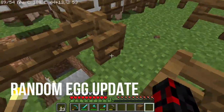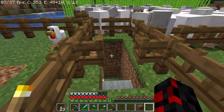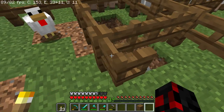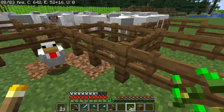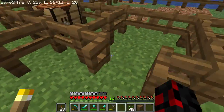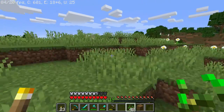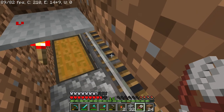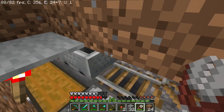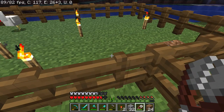Has that chicken laid an egg yet? No. Hurry up chicken! What more do you want? Here, I give you seeds. I think I need to find myself another chicken. Oh look, there's a chicken! So I found out what the problem was — there was a redstone torch powering the block next to the hopper, which was stopping all the items from flowing through.